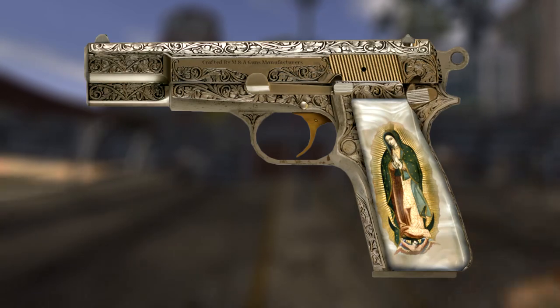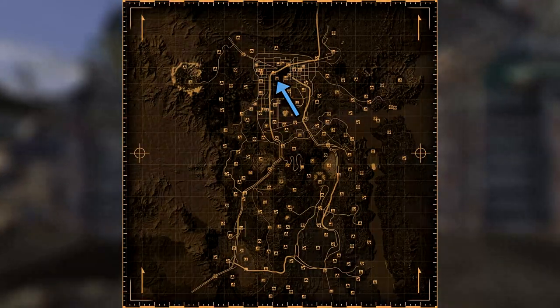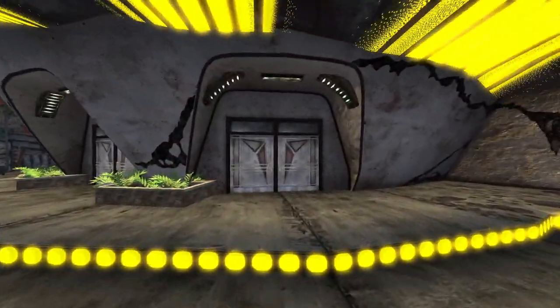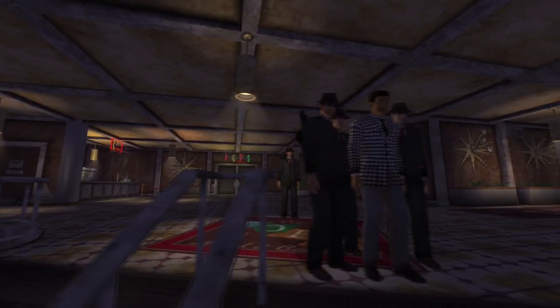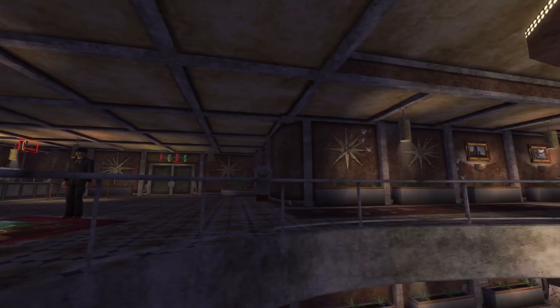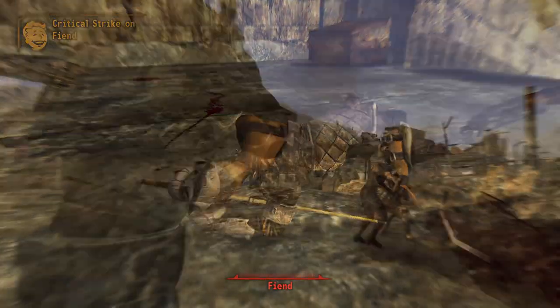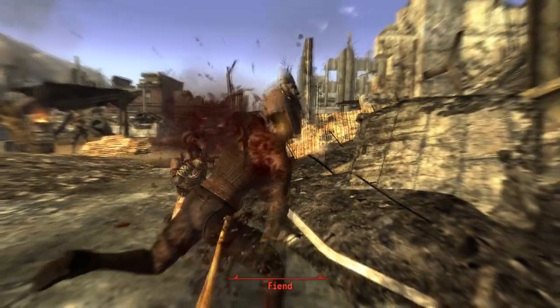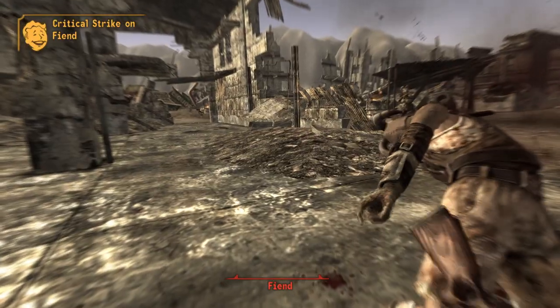Next up is Maria. This is a unique version of a 9mm pistol and can be found on the person of Benny. You can acquire this weapon by killing Benny at the Tops Casino or the Fort and looting it, or by pickpocketing the weapon from Benny. Be aware that if Benny is captured at the Fort and you choose for him to be crucified, you will not be able to acquire the weapon and it will become unobtainable. Maria has a damage and crit damage increase from 16 to 20, a crit chance increase from 1 to 2, a higher rate of fire, and a higher weapon health from 150 to 200.